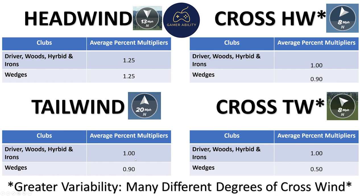For cross headwinds, drivers, woods, and hybrids play around a 1.0 multiplier — the number shown is how many yards it takes off the shot. Wedges play around 0.9 on a cross headwind. Going to tailwinds: driver, woods, hybrids, and irons use a 1.0 multiplier; wedges are 0.9. If you just remember 1.25 for headwinds and 1.0 for everything else, you're good to go. For cross tailwinds, the wedge average is noticeably lower — they don't add as much distance as you'd expect.